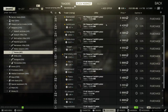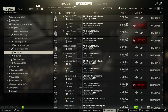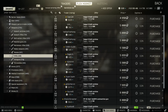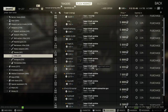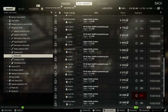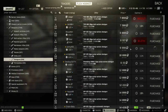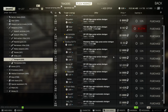Pistols are always good to check — sometimes you find a TT with a suppressor, easy money. Maybe find a Glock with a laser or something. Nothing crazy there. SMGs — this might be some cash right there, different handguard. Shotguns — easy. This one's probably gone already.